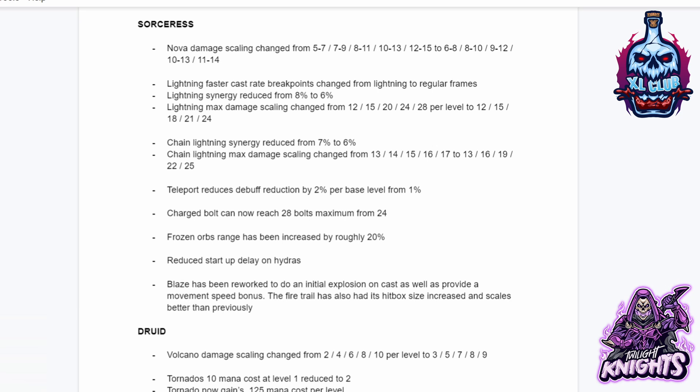For the Sorceress: Nova damage scaling has been changed with reduced values across the board. Lightning FCR breakpoints changed from lightning to regular frames. Lightning synergy reduced from 8% to 6%. Lightning max damage scaling changed from 12, 15, 20, 24, 28 per level to 12, 15, 18, 21, 24. Chain Lightning synergy reduced from 7% to 6%, but chain lightning max damage scaling changed from 13, 14, 15, 16, 17 to 13, 16, 19, 22, 25.